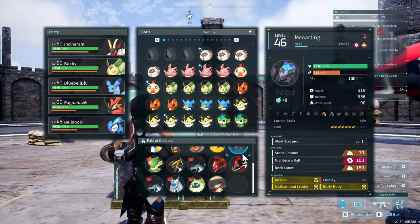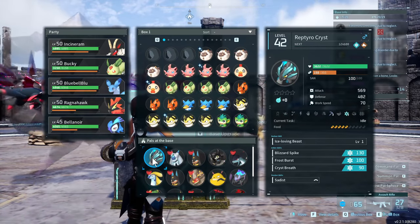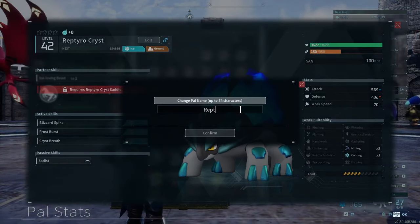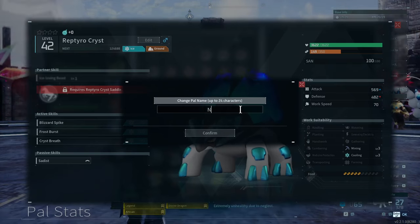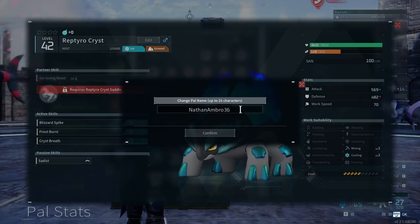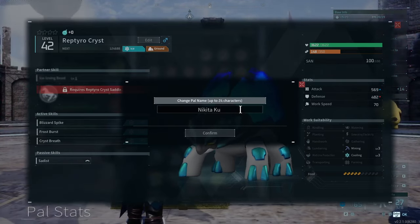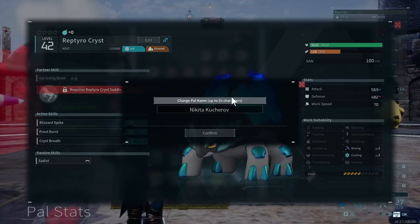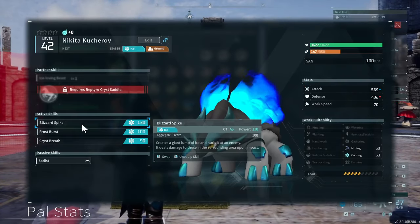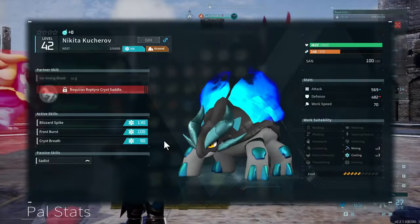Nathan wants someone named after a hockey dude, so I figure an ice pal is pretty appropriate for that — especially this big bulky one, because hockey players and all that, it's like football almost but on ice.